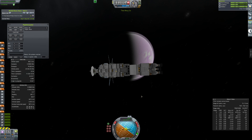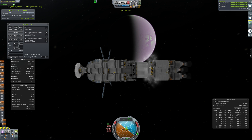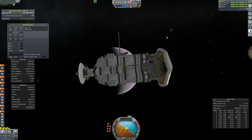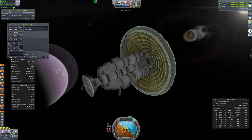Maybe one day I can do a manned mission — something I probably should have done a while ago, but anyway. We do a quick deorbit burn, get rid of the booster because we no longer need that — it's served us quite well — and then inflate the heat shield, which obviously has a bit of a delay between clicking and things happening because of Remote Tech.